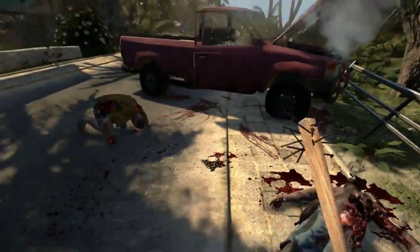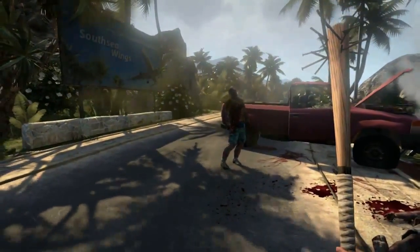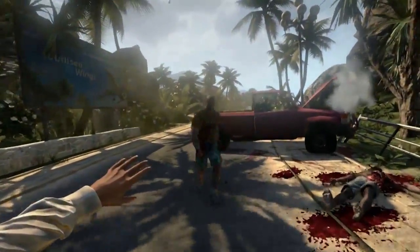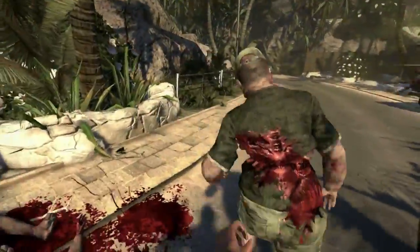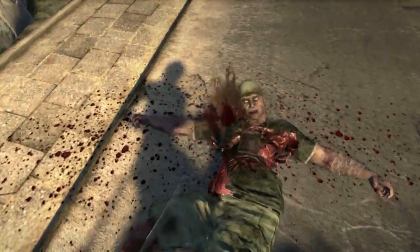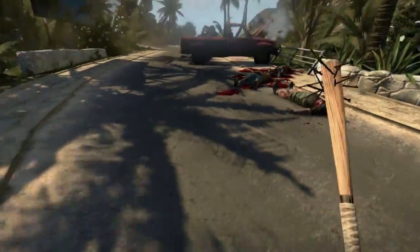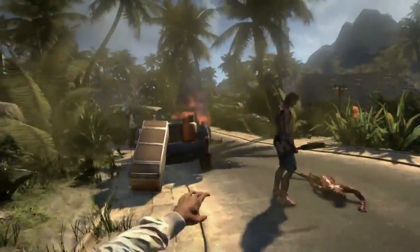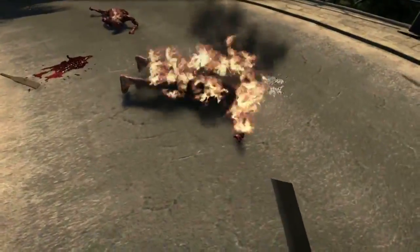These first enemies are vessel zombies — the weakest zombies in the game, dangerous mainly in groups. You have different hit zones: you can hit them in the head, break their arms, break their legs. A fast zombie — go for the legs; a zombie with a weapon — go for the arms. You also have the option to use the surroundings, like the propane tank back there, to get rid of zombies.